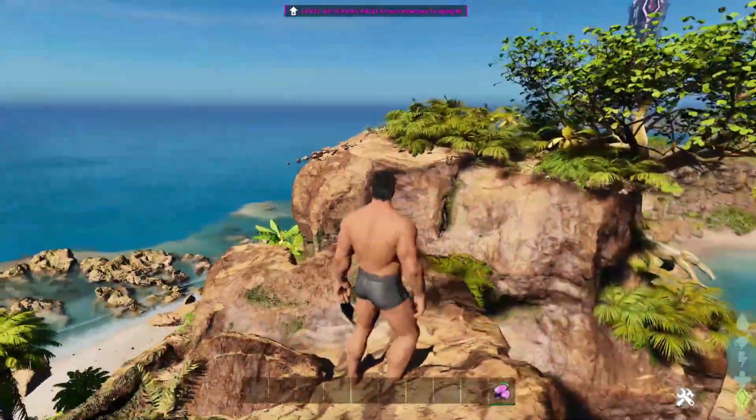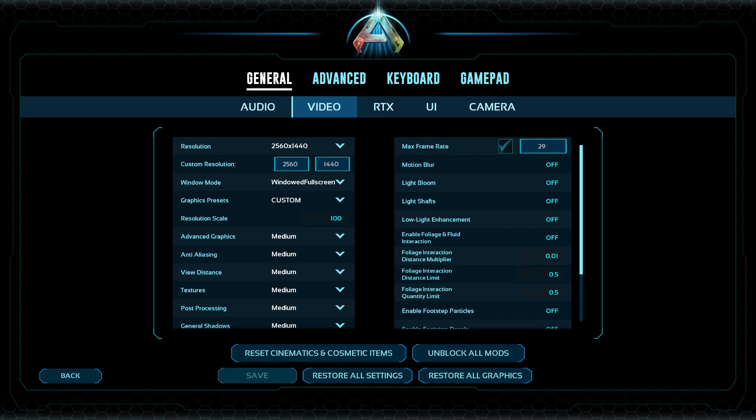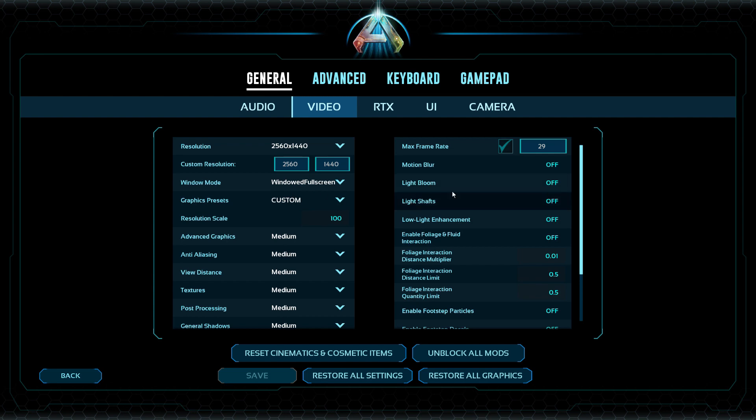First things first, fix what you can from settings. You're going to want to set your frame rate to half of whatever your monitor is — so if you're on a 60Hz monitor, set your frame rate to 29, just a tad below 30. Whenever I had it at 30 I was experiencing a lot of crashes; lowering it by one fixed a lot of them. You're also probably going to want to set foliage quality to low because the foliage is really badly optimized. Light bloom and light shafts too — only if you're experiencing a lot of crashes; you can try turning those up. The main fix is going to be the frame rate and the console commands I'll show you.